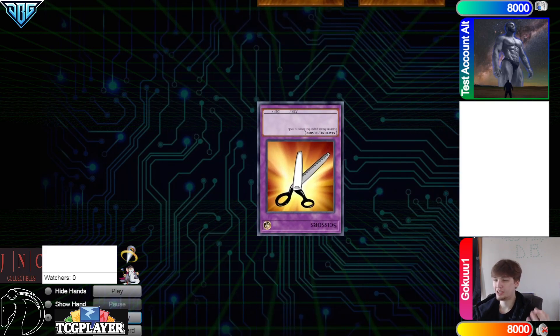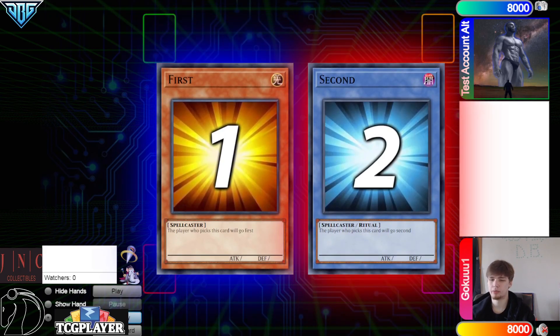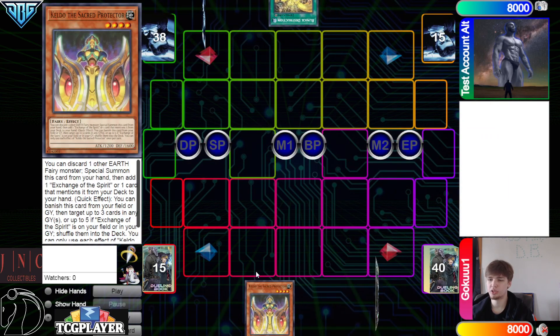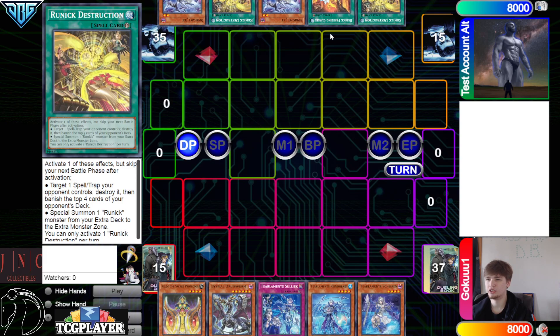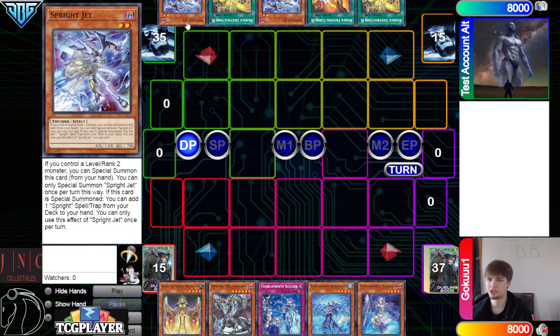With that being said, let's hop right in. We're going to see Test Account Alt win the Rock Paper Scissors shoot and decide to go first. 40 versus 42. We got Caldo, Druid Storm, Solek, Rhino, Shailen — they have Destruction, Freezing Curses, Jet, Destruction, and Jet.